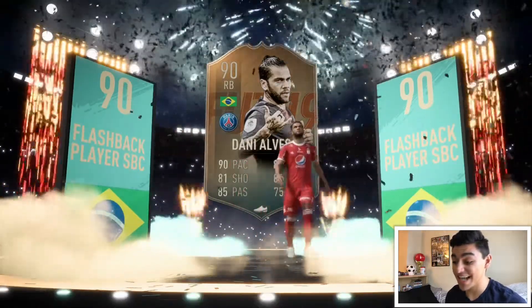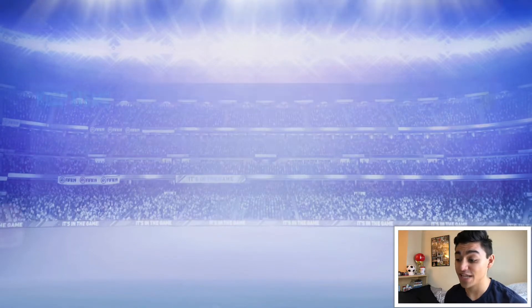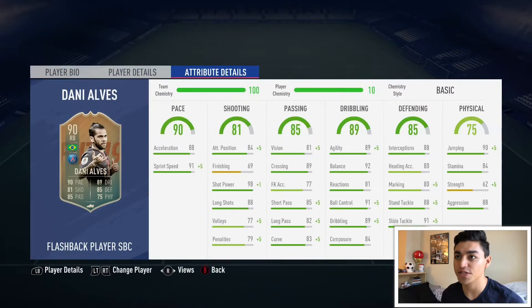This guy is 90 pace, 81 shooting, 85 passing, 89 dribbling, 85 defending, and 75 physical. I wanted to apologize for not including the in-game stats — I'll probably edit in another clip as promised. He has high/low work rates, which can be iffy, but if you have him on stay back while attacking he will stay back. His preferred foot is right, and he has three-star weak foot and four-star skill moves, which is actually insane for a right back. He reminds me of a Juan Fresneda flashback but with higher stats all around.